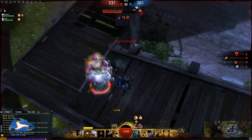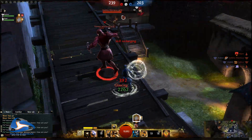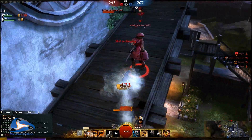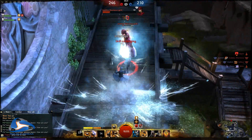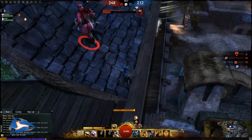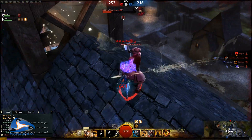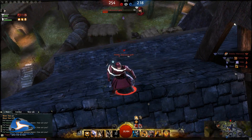Here I'm 1v1 against a warrior who unleashed a burst on me. It's even an offensive warrior double axe, so he's supposed to do a lot of damage, but apparently I'm just outhealing all of his damage with my weapon swaps. Another thing I'm using is the ultimate trait of tactics, which makes my shouts heal. And I have 2 shouts: For Great Justice and Shake It Off.